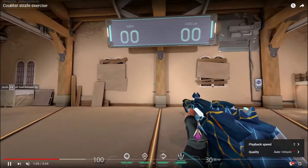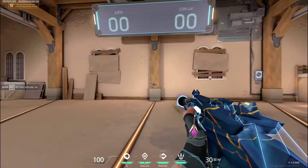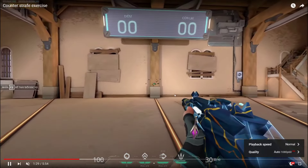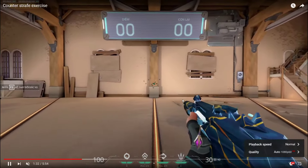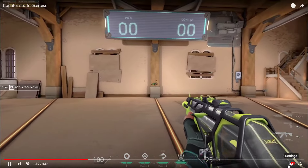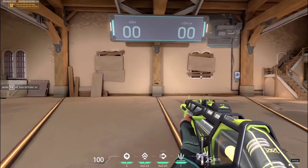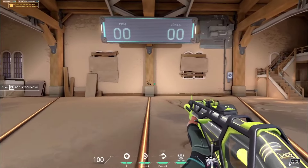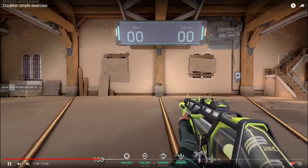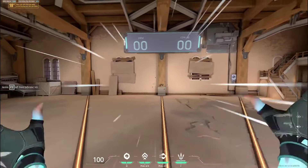I'm going to speed this up a bit. Your counter-strafes are a little bit off here — you're shooting way too early. You really want to get that perfect one or two shots whenever you're counter-strafing. You seem to do it a lot better with the Vandal, so what I suggest is that you slow down a lot and do tests. Try doing it later than you should, and then figure out the sweet spot in between.